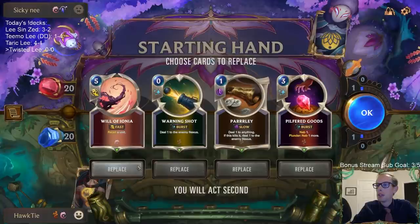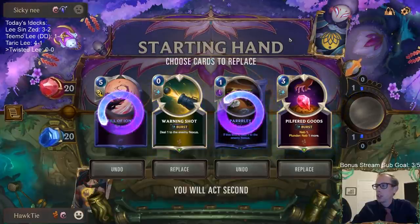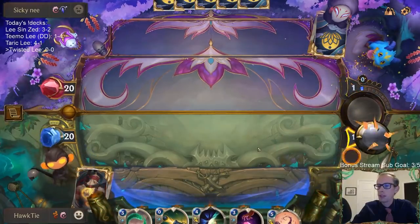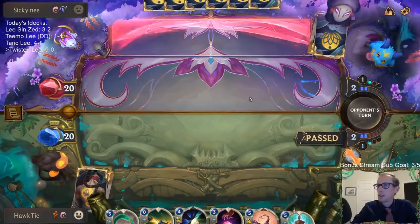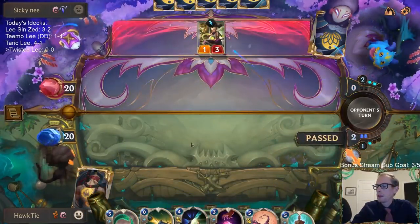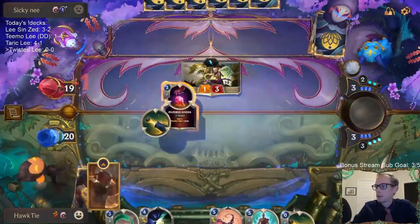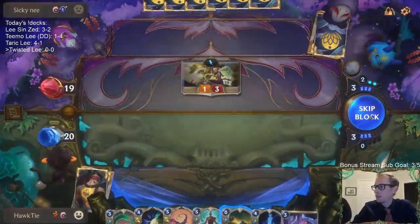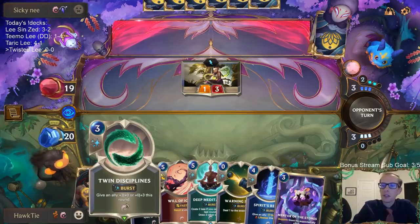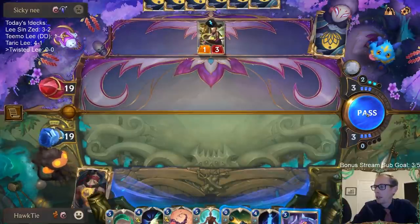Get rid of Will of Ionia - it does slow down Taric but let's just get rid of that. Get rid of the Parlay, I'll keep Warning Shot to go along with Pilfered Goods. We got Mentor the Stones - the question is do we play it or just save spell mana? We have Deep Meditation next turn to draw two and then be able to do stuff after that. Probably the latter, because Deep Meditation will cost three mana now.